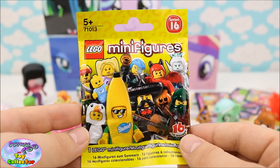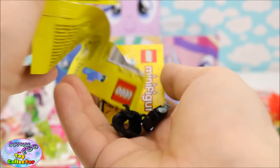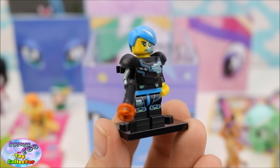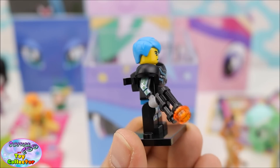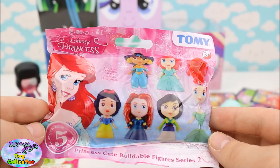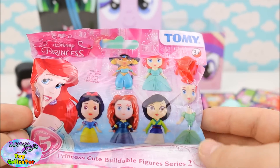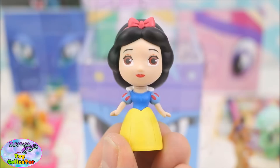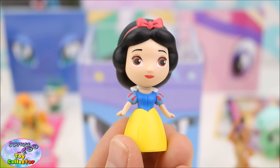Next we have a Lego Series 16 Minifigures blind bag — it looks like we have a futuristic Cyborg Lego figure. She looks super cool! Next we have a Disney Princesses Buildable Figure Blind Bag. Let's get it built up — and we have Snow White. She's super adorable.